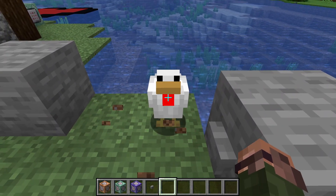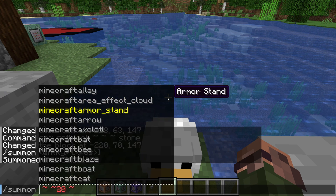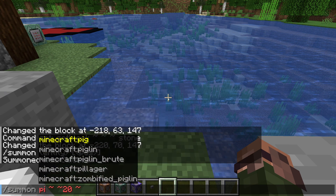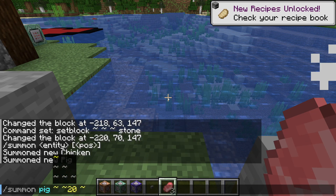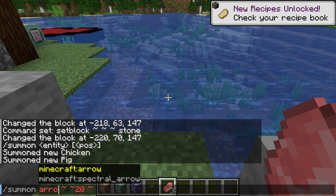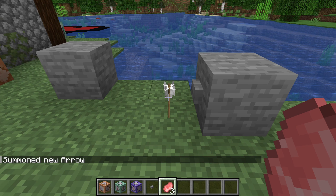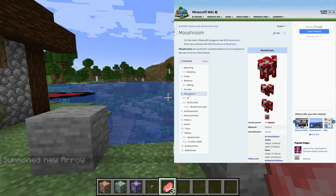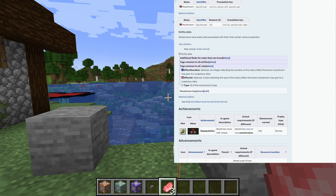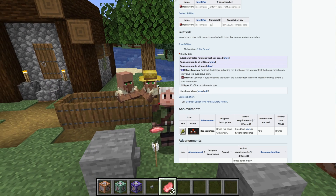We can do this for almost any entity type in the game — we can use the suggestions to list the types and find the one we want. A pig falls less majestically than a chicken, but we could also summon entities that aren't mobs, like an arrow. Take a moment to explore the different entities you can summon. If you're unsure what an entity type is called, one way to find out is to look it up on the Minecraft wiki and look for the data value section — specifically the value under the resource location column.